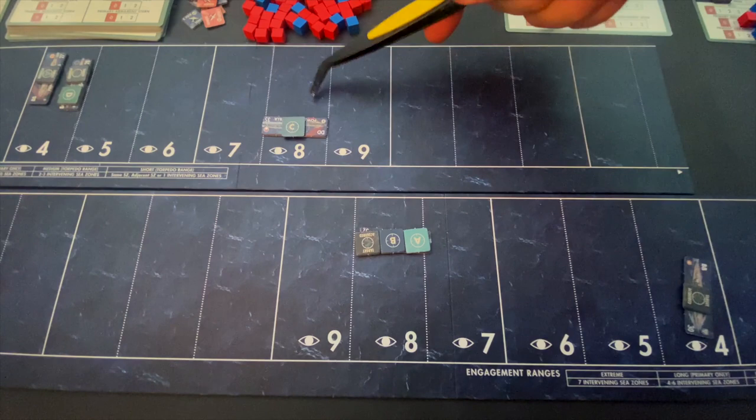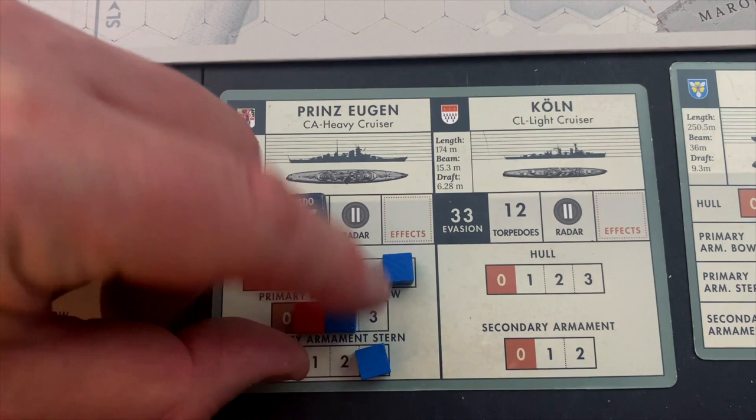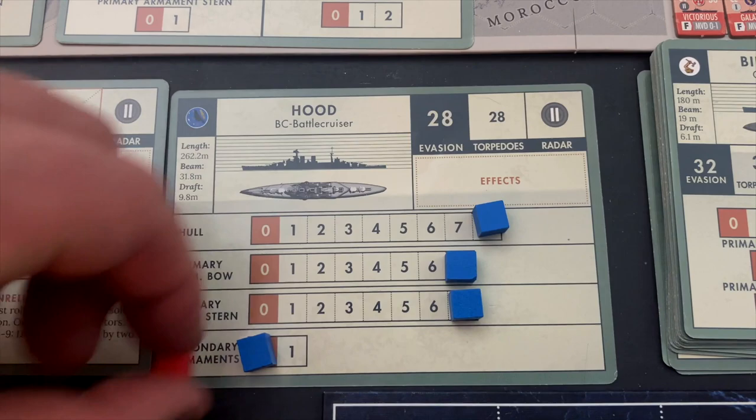That's the movement phase. We go to step five, the abort combat attempt — no ship has six intervening zones between itself and its opponent, so nothing applies. Step six is reinforcements, where we see if the King George, the cruisers, and the other destroyers can show up to help. However, reinforcements only begin in round three, so the British ships are on their own for this round and the next before we see if reinforcements arrive. Round one is completed. We change the red markers to blue to record the damage: the Prinz Eugen is down to two on its primary bow armament, the Hood has lost its secondary armaments altogether, and the destroyer has taken three hits with its hull reduced to three.